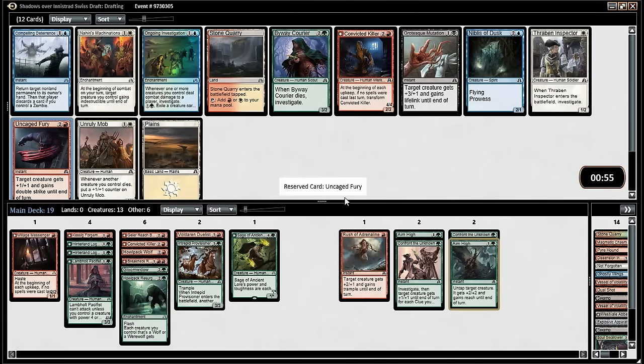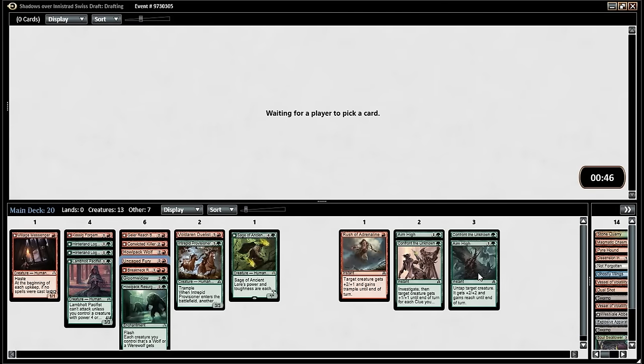I'll take Aim High. We're at 13 creatures. I'll replace one Confront with Aim High. Uncage Fury — definitely. That or Byway Courier. Uncage Fury wins games. It doesn't just win combat — it wins games. Like on a flipped Sage of Ancient Lore, or one of our big werewolves — 10 damage all at once.